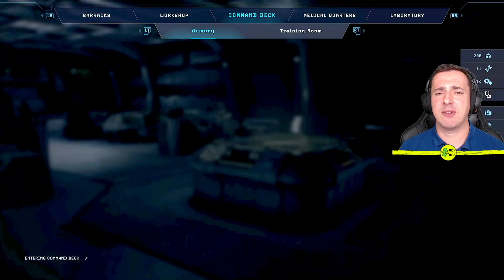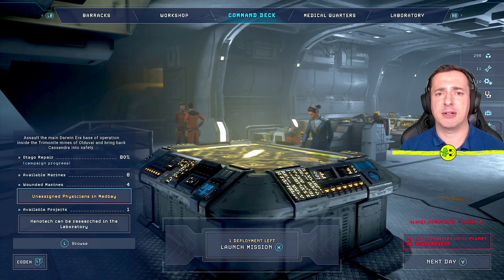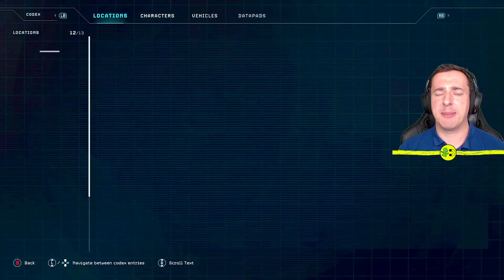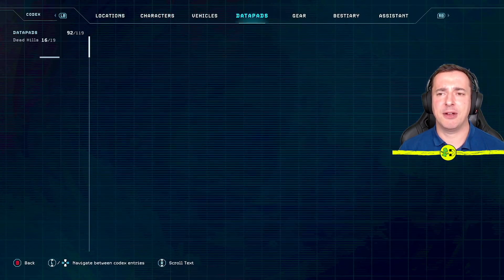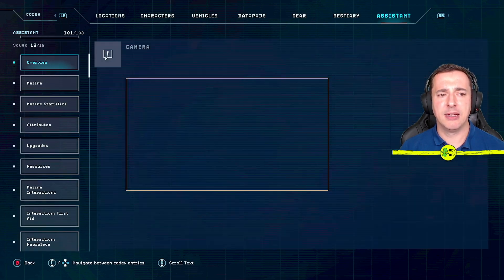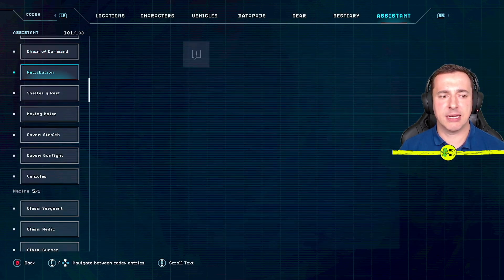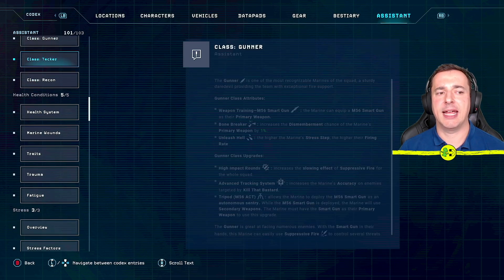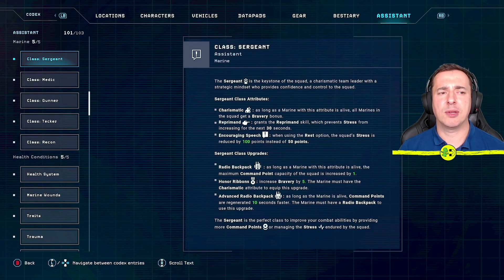There's a really useful place for this on the command deck. Look in the bottom left for the codex — that's left trigger or L2 on PlayStation. If you go all the way over to the assistant section, assuming you've unlocked classes, you'll have marines 505, sergeant, medic, gunner, tech, and recon. I'm going to walk through these and explain why they are key.